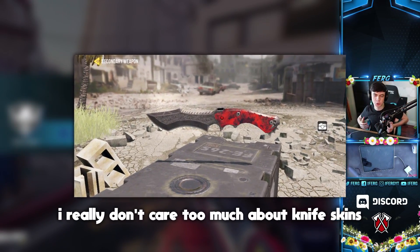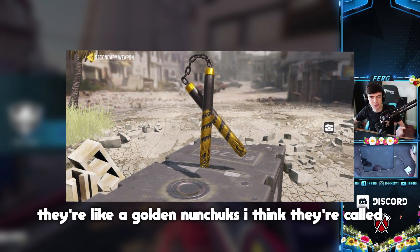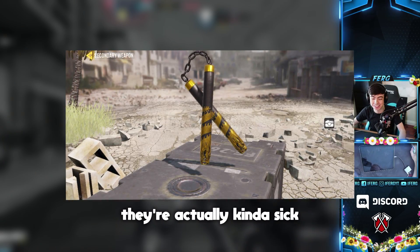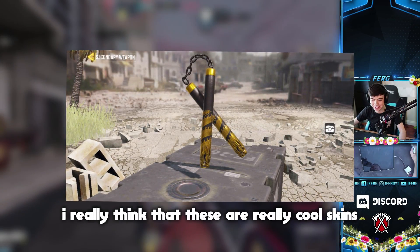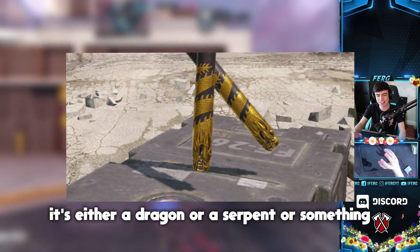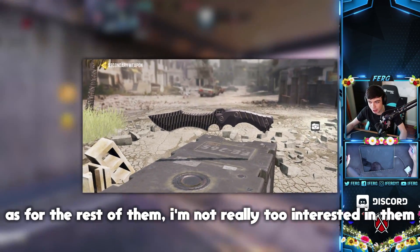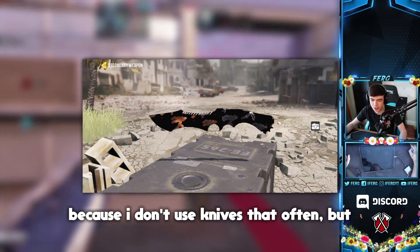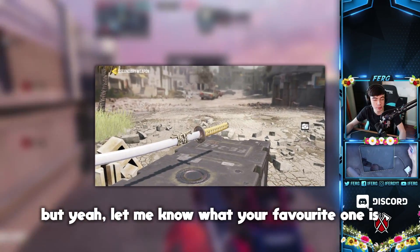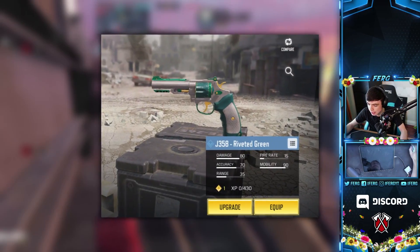Here are a bunch of knife skins. I don't care too much about knife skins, except for these golden nunchucks — they're actually really cool. They have like a dragon's head or serpent at the end and they look fire. As for the rest of the knife skins, I'm not too interested since I don't use knives that often, but you can see them all on screen. Also here are some pistol skins for the J358 pistol.